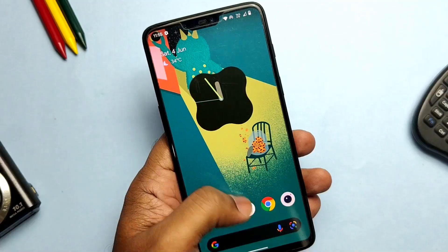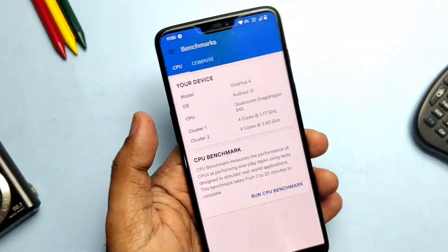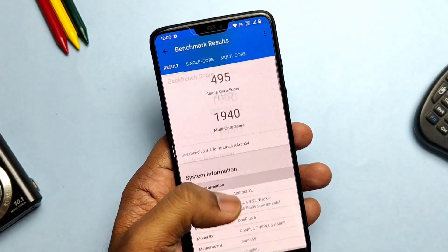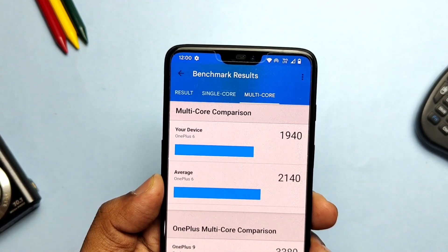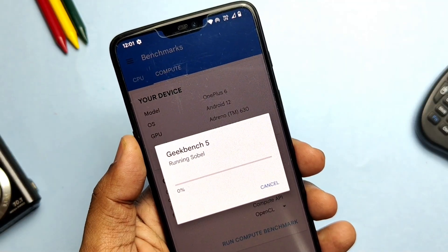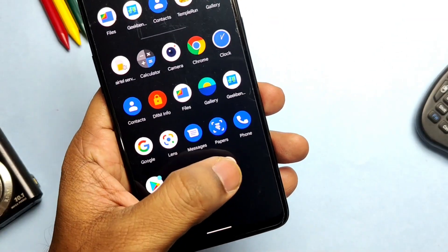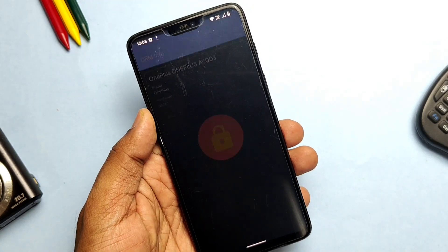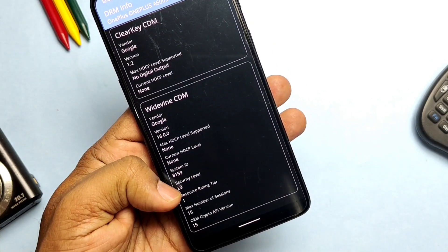Now let's do the performance test of the new update. When I ran the GeekBench test, I got 495 for single core and 1940 for multi-core. Both scores are pretty decent and constant from the last build. Testing on OpenGL drivers, I got 2448, which is also a very good score and slightly more than the average results for the OpenGL drivers of the OnePlus 6. SafetyNet passes as usual, but we are still waiting for the L1 Widevine security patch, as we still get the L3 security level on the new build.